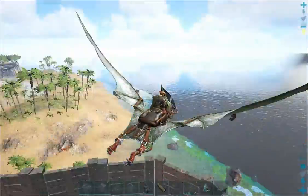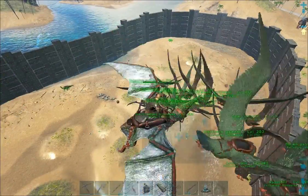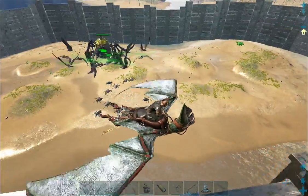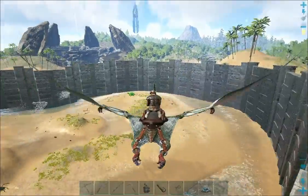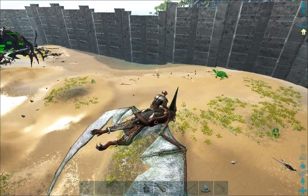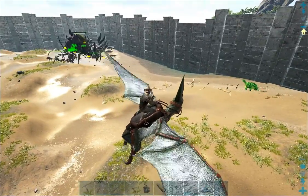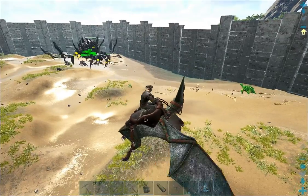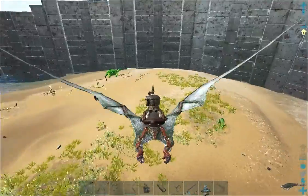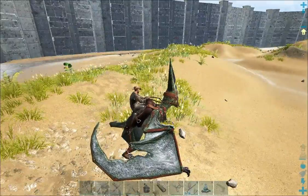All right guys, we're back, we're gonna spawn in the Broodmother. Here we go. Oh my god, you birds, go get her! Basically our birds have at the lowest health 6,571 and the highest health is 7,559. The lowest melee is 408 and the highest melee is 520. We are going to see what they do.